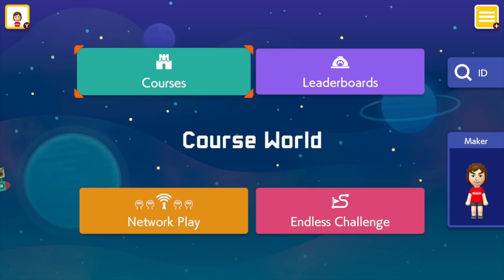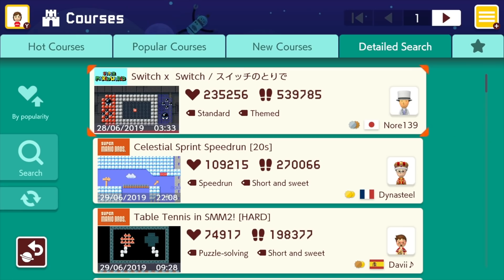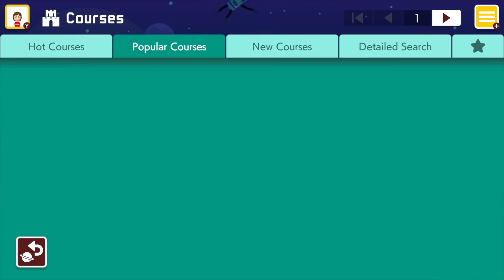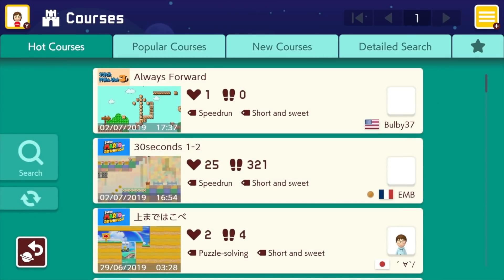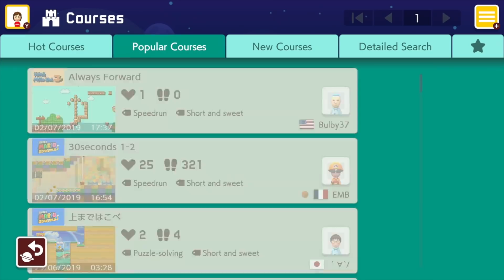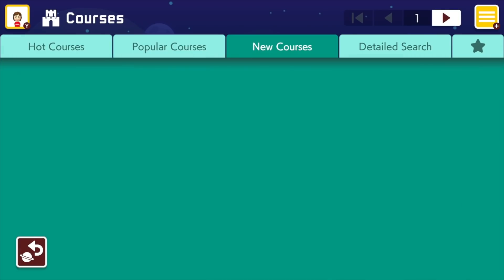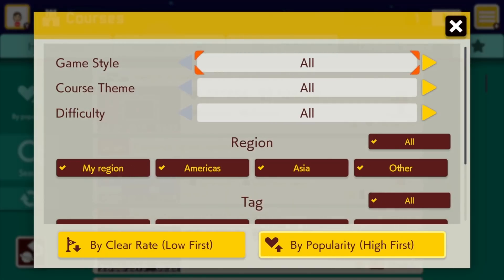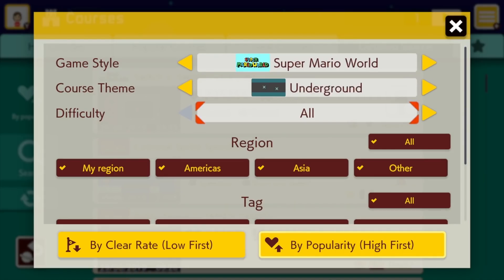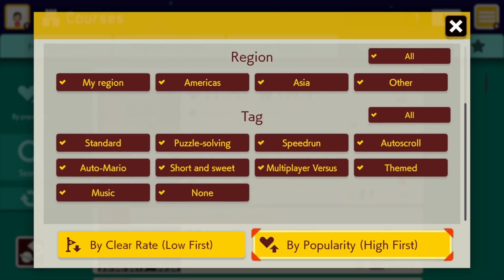First, Fortnite Creative needs a way to find maps. It needs an in-game search engine similar to Mario Maker where you can find maps based on type — whether it's a death run, adventure map, multiplayer, 1v1, box fight, or zone wars. It needs a player rating system so you can rank maps 1 to 5 stars. You need to sort by how many plays a map has, see records like fastest completion, how many times completed, and top kills. You also need to sort by whether a map has been featured.